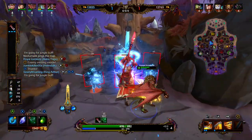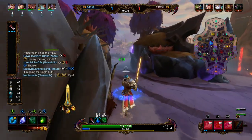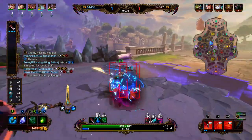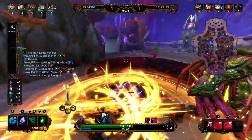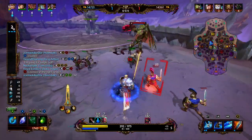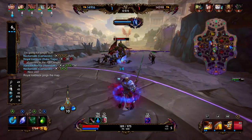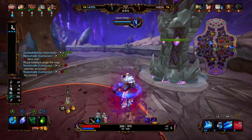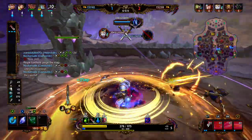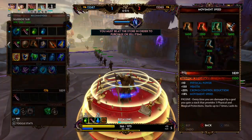Right now we have 7 stacks on our Warrior's Blessing. We pick up our blue buff, and we have our ultimate fully charged at 80 stacks. We're going to spin around and get some damage, saving our 1 for the minion wave. We try to use our ultimate but got dashed out. Cthulhu pretty much has maximum health — what we really did is just poke him a bit. King Arthur has 6 abilities, which means he has a lot of base damage. You don't really need to worry about power scaling on King Arthur.